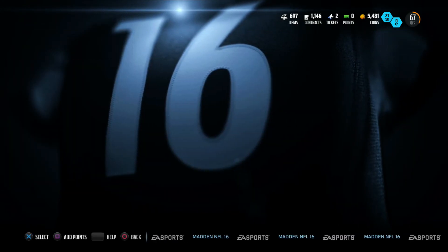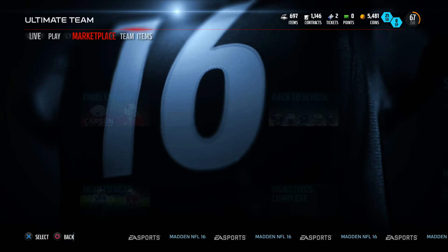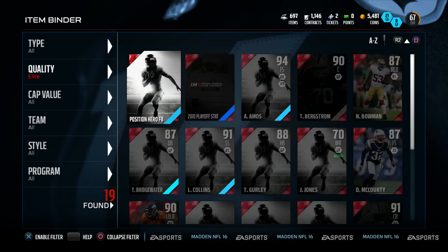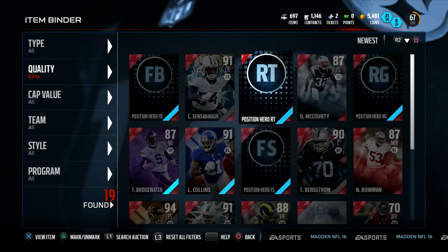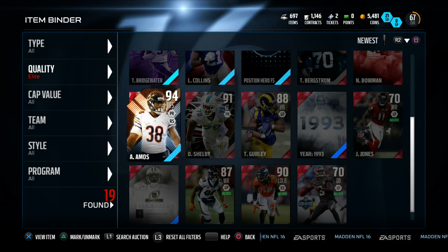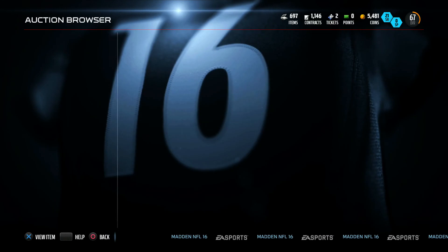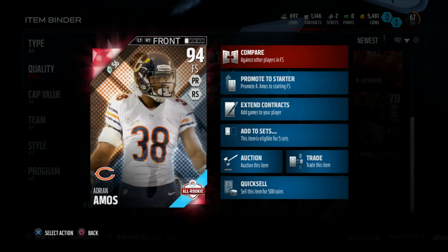That's all for this pack opening. I pulled a decent amount of elites — nothing too crazy, mostly movers cards but still elites. I got Cody Sensabaugh, McCourty, Landon Collins, and Adrian Amos. Amos goes for around 13k, so nothing really special. Until next time guys, hope you have a great day — see you later, peace.